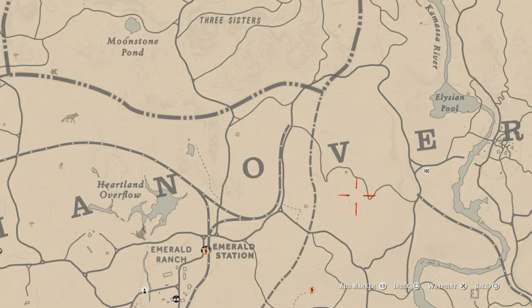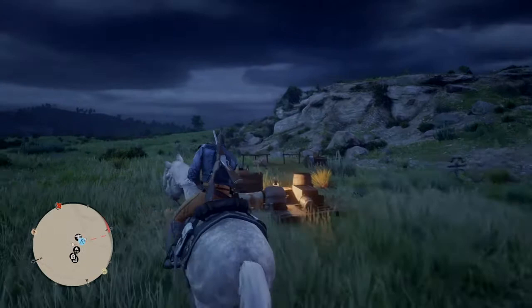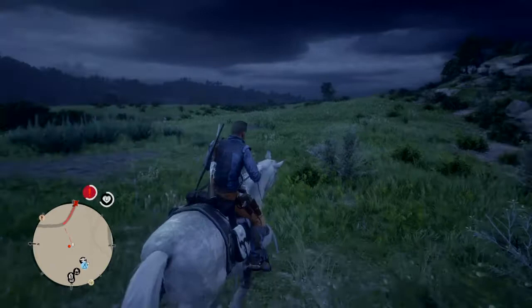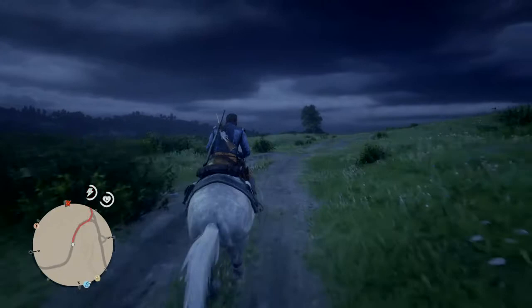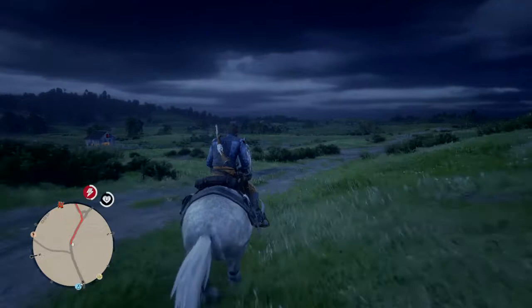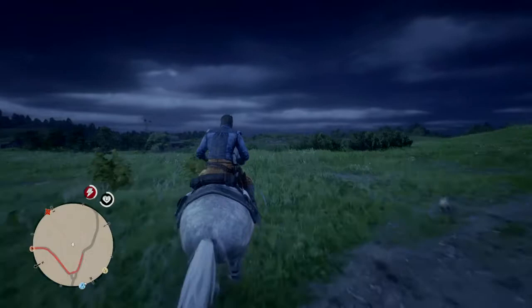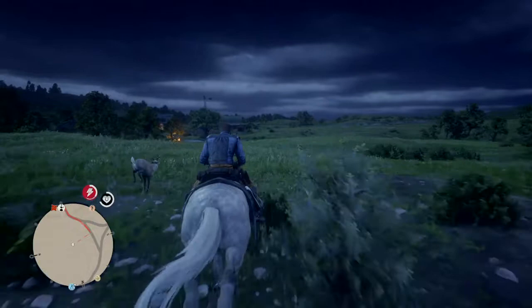We're going to head to where Emble Ranch is - I think it's either this field or just there. The currants are on the east side of New Hanover near Annesburg, but you can get them as far west as just where Emble Ranch is right here.